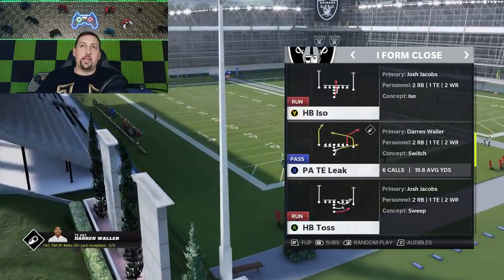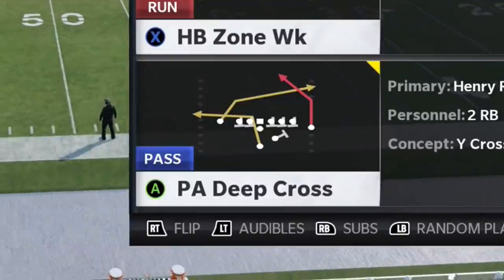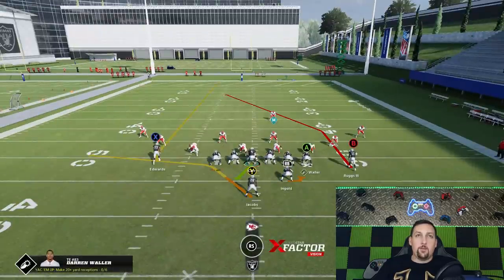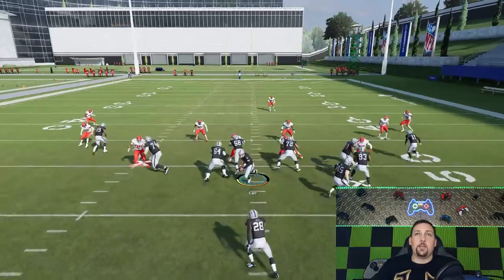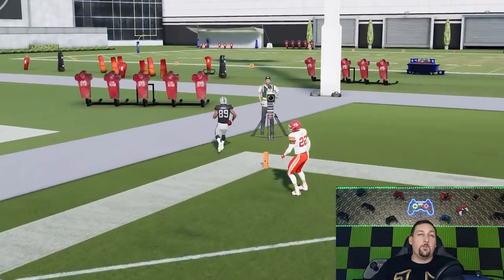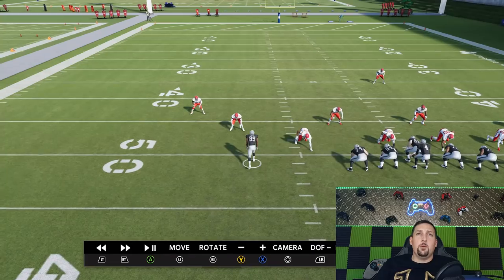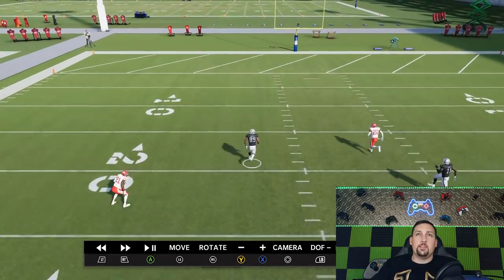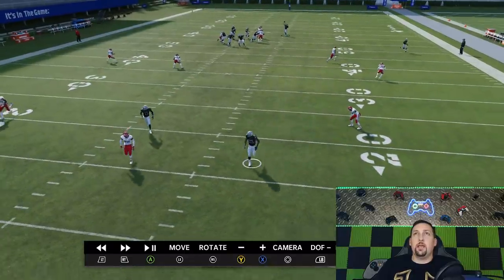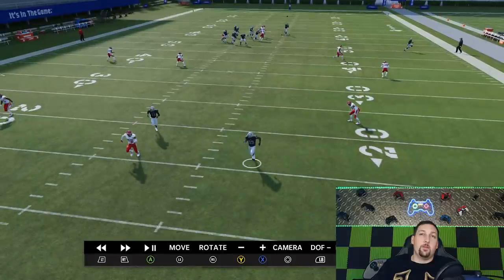We're going to pick the exact same formation, the exact same plays — go with the Strong Close, the PA Deep Cross. Going back to current gen Cover 3, all I really have to do is put the X route on a streak. Then, running it from the hash mark to the open side of the field, I just have to buy time in the pocket until my receiver crosses 30 to 35 yards — I've had success around 32 to 33 yards. If you try to pass lead before he gets to a certain point, it won't work. I think it's around 31 yards or more, somewhere in the range of 33 to 35 yards.